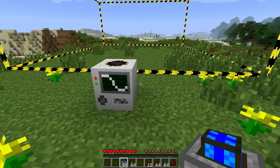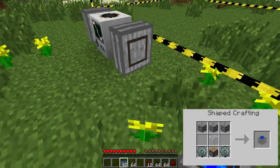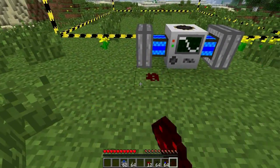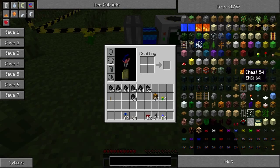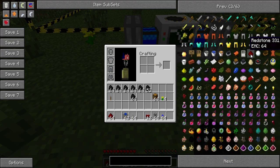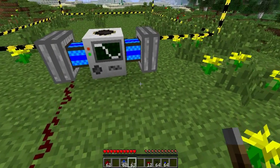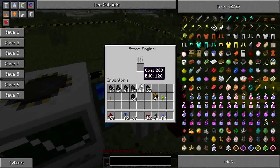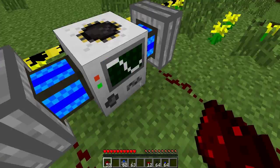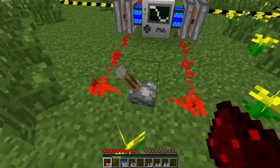First, what you want to do is place down the steam engine — one there and one there. This is the most basic one you can do, so if you've only got redstone and you're early in the game, you just link it up with a lever in the middle, place your coal into your steam engines, right click the lever, and it would start pumping and do the mining.